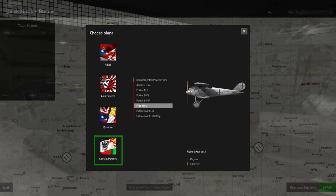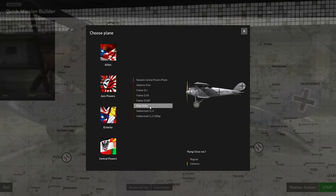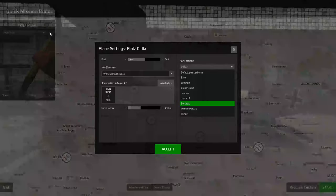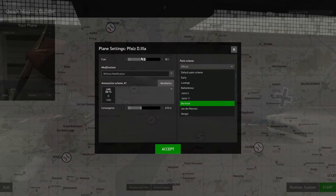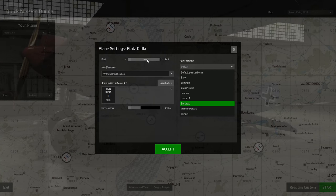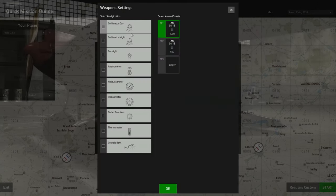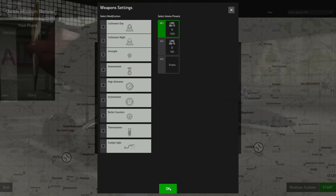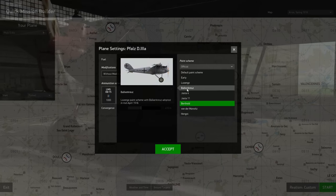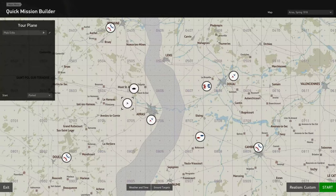For the Entente, here's the French, Belgian, British, and everybody else against the Germans and Austrians. We're going to fly the Falz D3A. We click on that, then go to the wrench icon which gives us the different settings for the aircraft itself. Here we can choose the fuel — this only takes 50 liters, and I usually like to do half. We'll leave the other settings alone, choose a paint scheme, then accept and start.